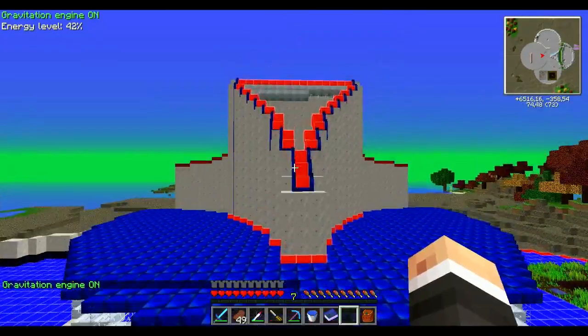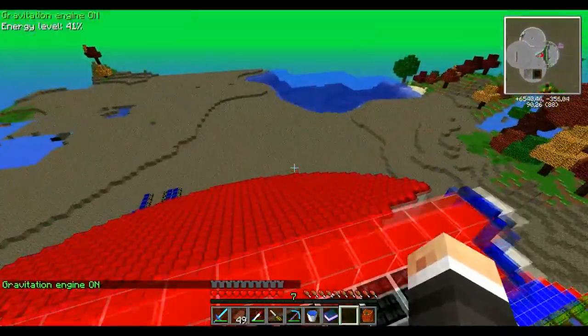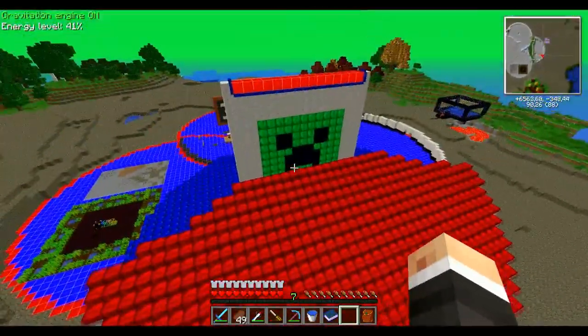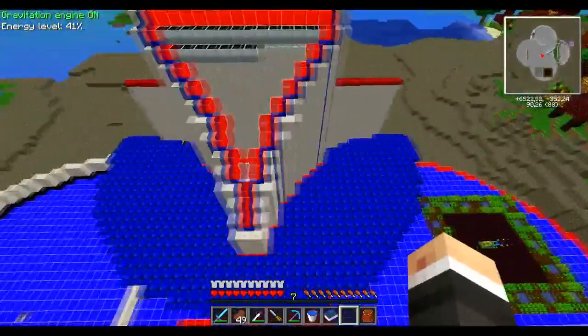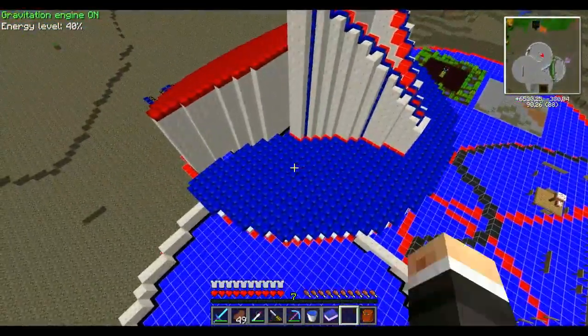J'ai rajouté quelques panneaux solaires là-haut — je ne suis pas encore passé aux Ultimate, je suis toujours aux Advanced. Là vous avez la salle des coffres qui est devenue une extension. J'ai réussi à finir les deux toitures — je remercie d'ailleurs les joueurs du serveur qui m'ont filé des rubis et des pierres bleues, ça doit être des saphires.